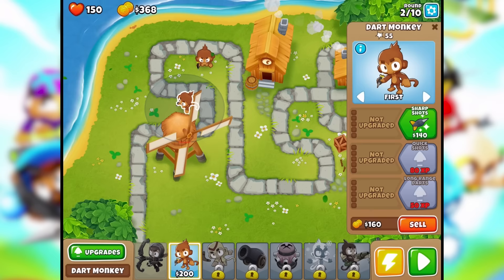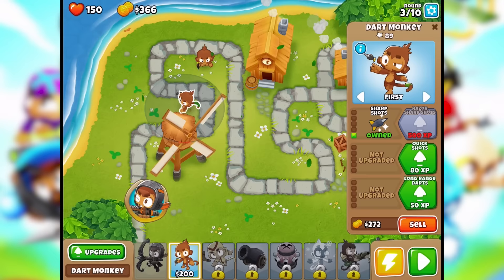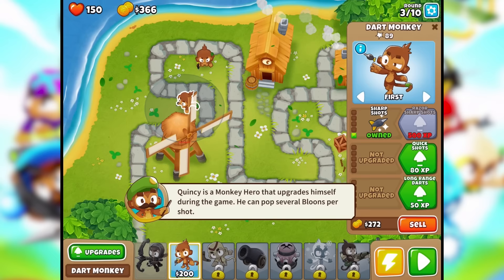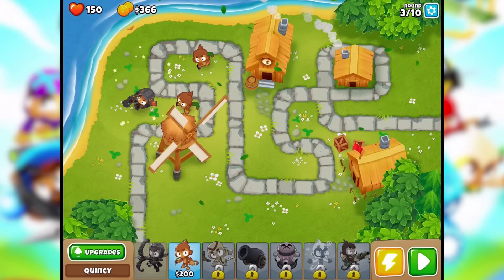The one in the back picked up a little bit of slack. Quincy is a monkey hero that upgrades himself during the game — he can pop several Bloons per shot. So just take him and put him right here.